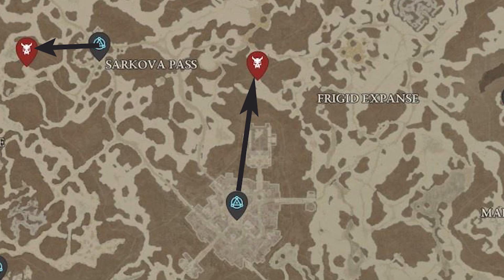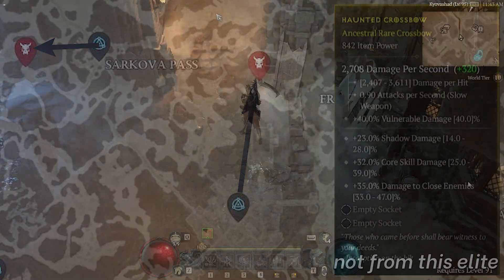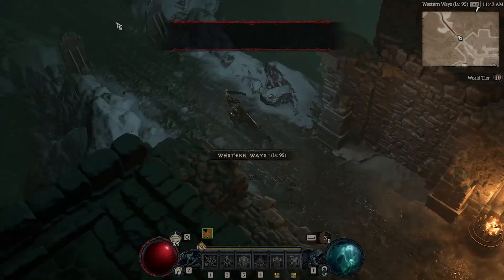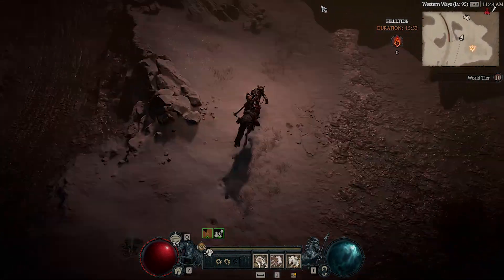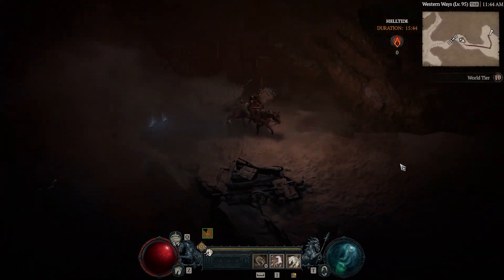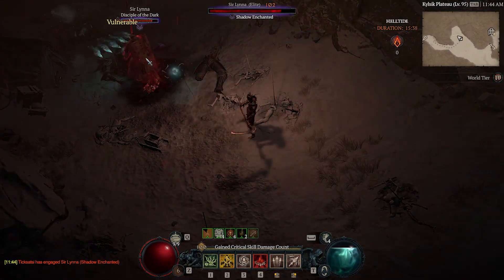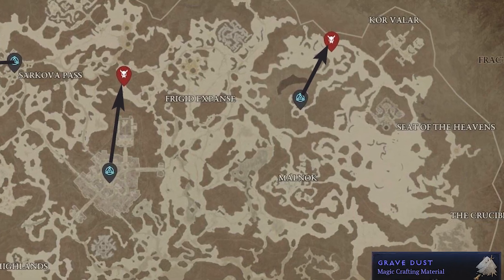Also, these guys do drop very nice rares depending on your class. Some of these rare items are actually pretty decent — once you've farmed your absolute best-in-slot items you might not need them anymore, but you can check them out, enchant them the way you want. We head on up to the third elite here — he's sitting down, praying, doing what he's doing. We just kill him quickly and get that Grave Dust, then head on over to Bear Tribe Refuge.